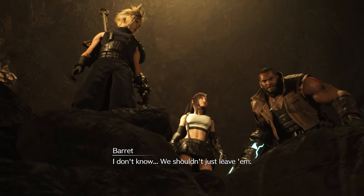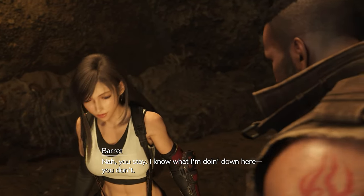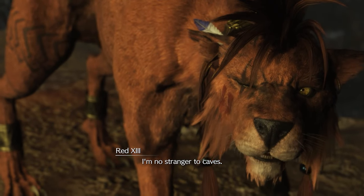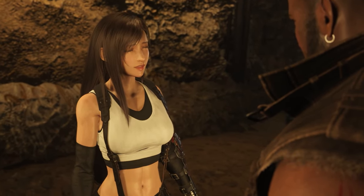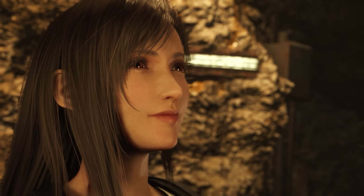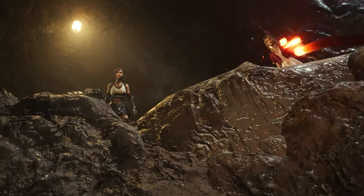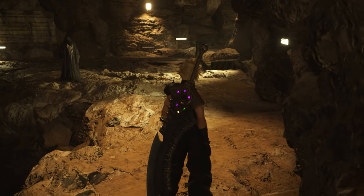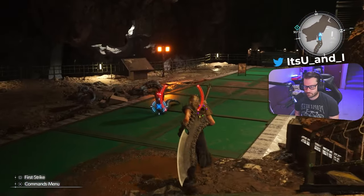Cloud says he doesn't know if they should just leave them. Tifa offers to go check — Cloud says he'll come too but is told to stay. Aerith says she'll accompany him. Cloud notes Tifa can handle herself. The group agrees and Tifa heads off with Cloud, splitting the party. Barrett says to keep track of the other robes. Now it's just Cloud and the girls.